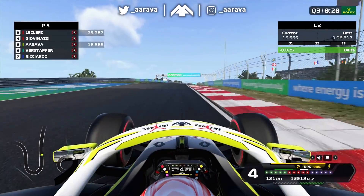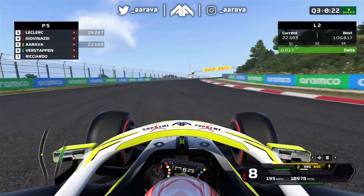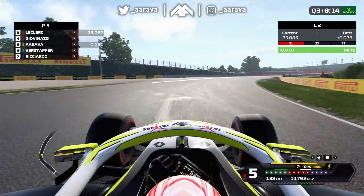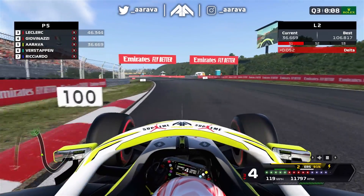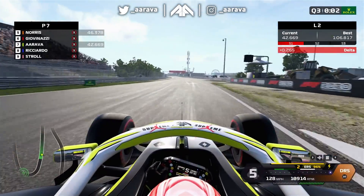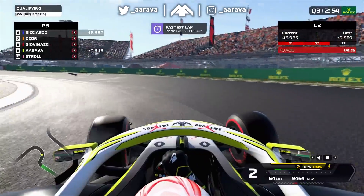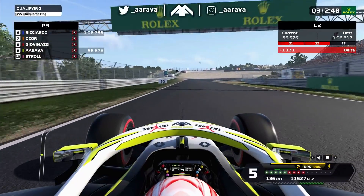The five people below us are going a little slower than they were in Q2, which is good news. We've seen it a few times last season where people have had bonkers Q3s and just not got the lap in - hit traffic or made a mistake. But at the moment we are going much slower than last time. There's a big mistake on the left-hander as I got the tyre on the left-hand side curb, and that's my lap blown.